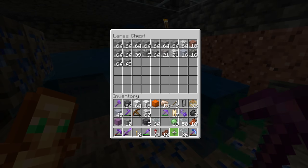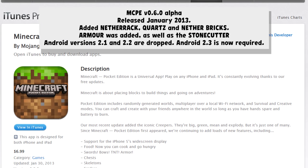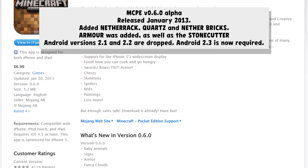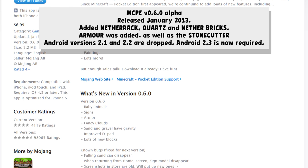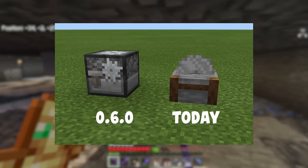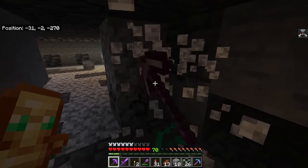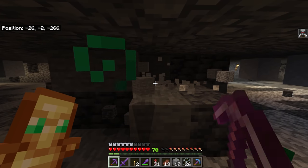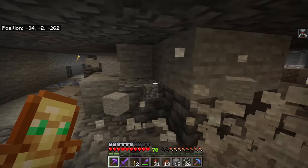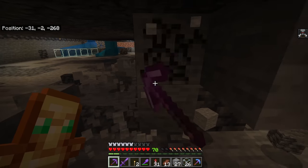0.6.0 was not the update that removed the Nether Reactor — in fact they doubled down on it. In January of 2013 they added Netherrack, Quartz, and Nether Bricks to the game, because previously they only had Zombie Pigmen and Glowstone. Armor was also added, and the Stone Cutter — a block used exclusively to craft stone blocks, effectively a crafting table just for stone. The official reason was a lack of space in the crafting interface, but it felt like the hackiest solution in the world.